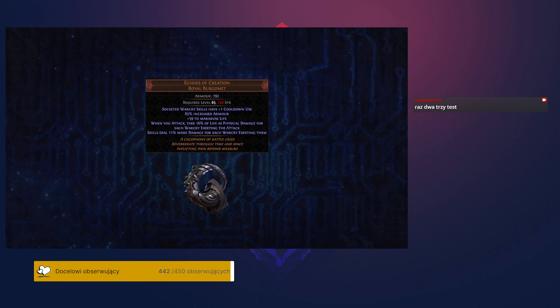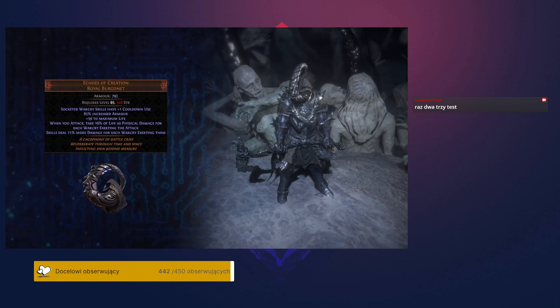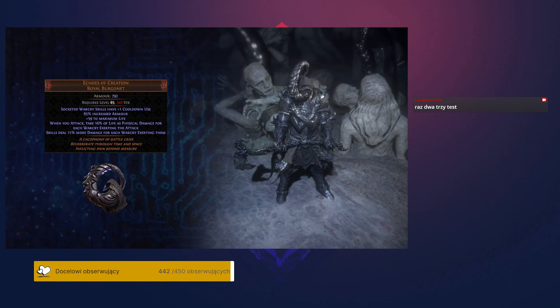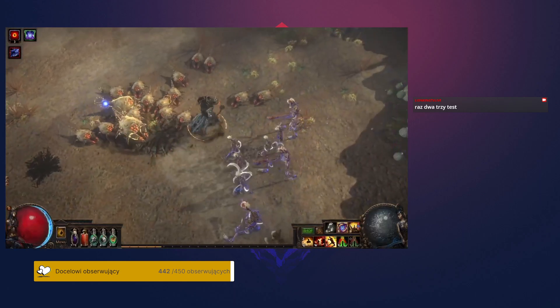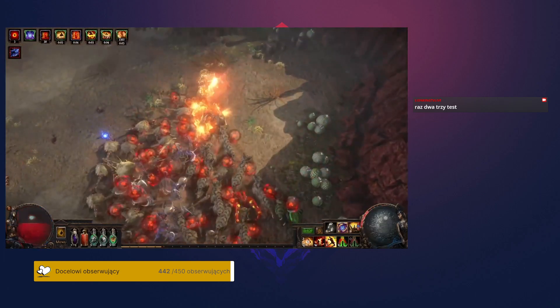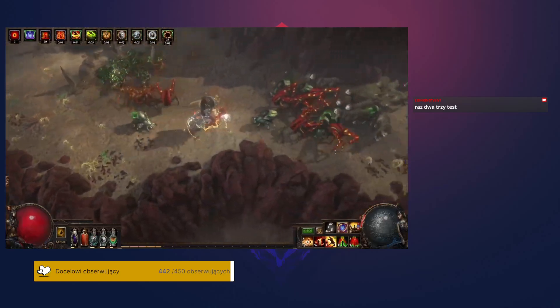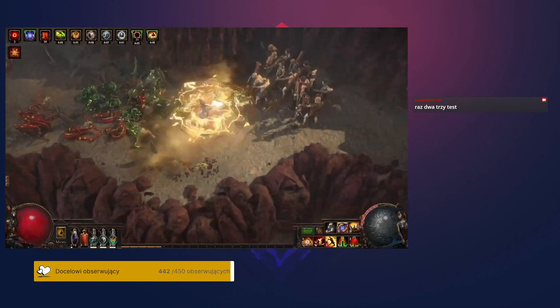Echoes of Creation is a new unique helmet also designed by Lighty, which will drop from the Shaper. It's designed for builds that use Warcries, and grants an extra use before cooldown to Warcry skills that are socketed in the helmet. It also grants more damage to exerted attacks based on the number of Warcries affecting them, but causes you to take damage when you use these attacks. The self-damage number looks scary, but it can be mitigated by various mechanics such as armor, endurance charges, and life recovery. This powerful niche helmet is ideal for characters that try to use as many Warcries as they can.